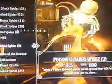I have 35 exploding shock spiders, 12 cloaked flame, 11 jumping flame, jumping shock, 6 oil, and 3 poison cloaked.